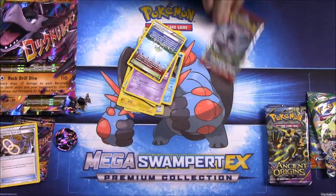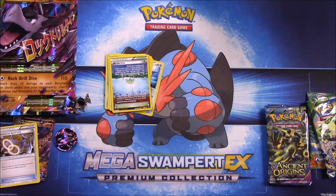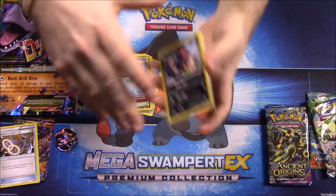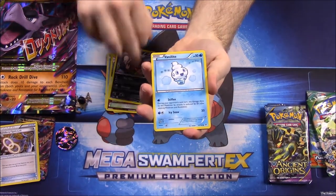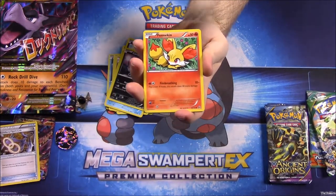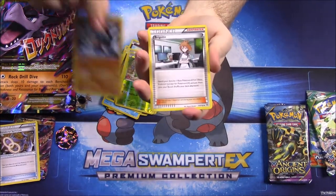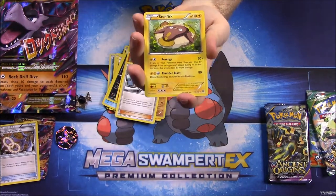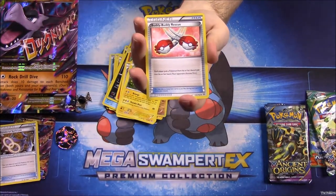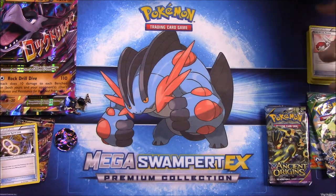Now our other Breakthrough pack. We have Zoroark, Vullaby, Flabébé, Zoroark again, Fennekin, Chespin, Mamoswine, Bridgette trainer, Stunfisk, and Buddy-Buddy Rescue trainer — that's a funny name. So that was the Breakthrough packs, now we'll go with the Ancient Origins.